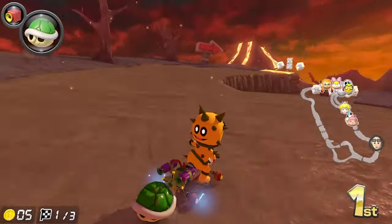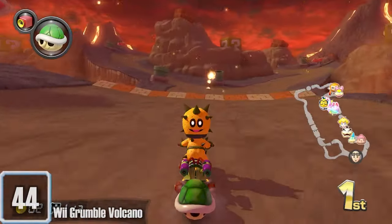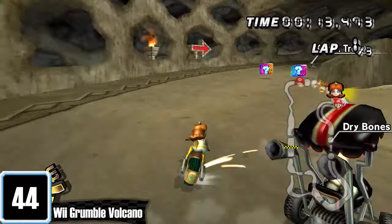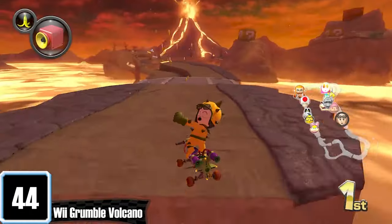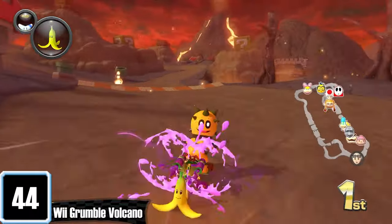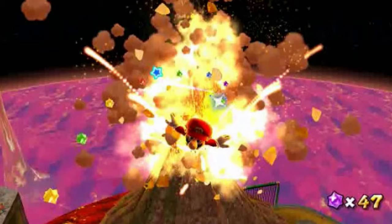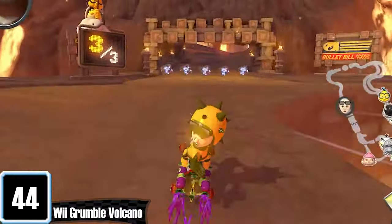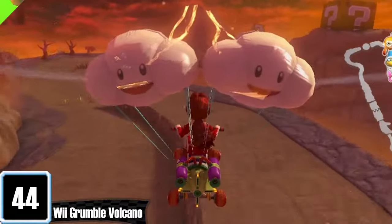When Mario Kart 8 first launched, the Wii selection was a little strange — they chose Moo Moo Meadows and Grumble Volcano of all things. I didn't mind Grumble Volcano in Wii, but here, I'll say it again, this track looks like one of the best tracks ever. The lighting is jaw-dropping and the lava is hella crispy. It's one of the more difficult courses — it kind of reminds me of Melty Molten Galaxy, as parts of the track end up collapsing on you. The added glider section is very nice.